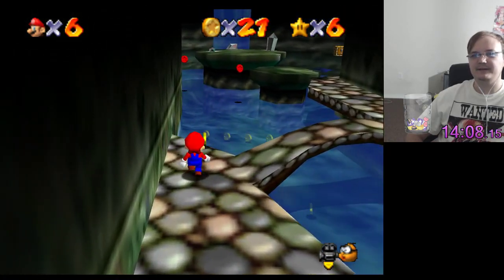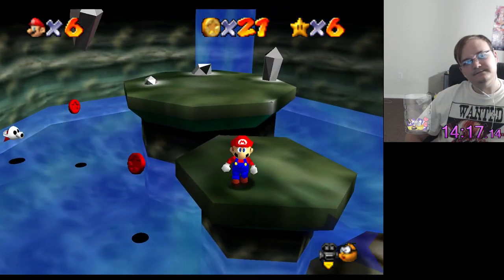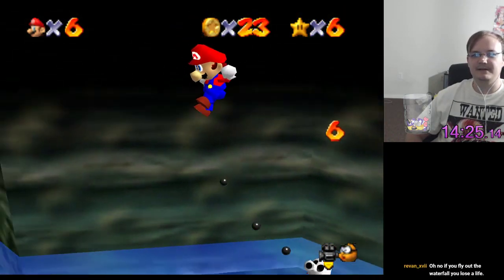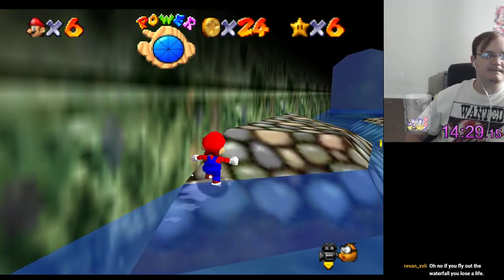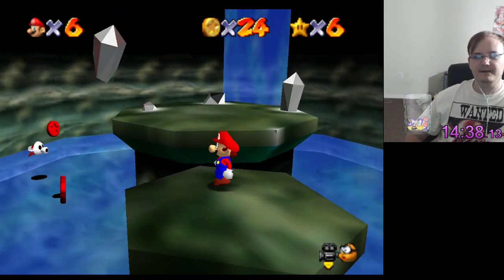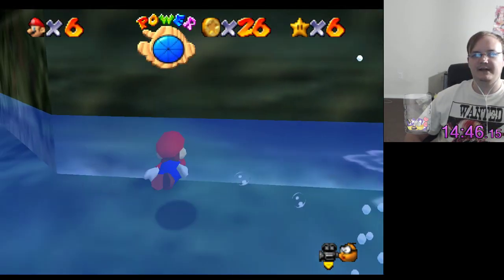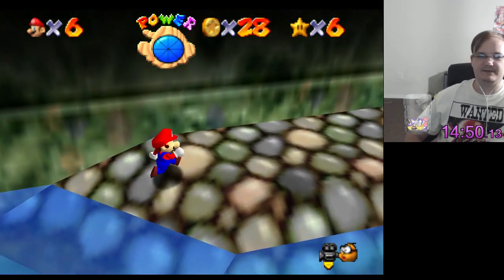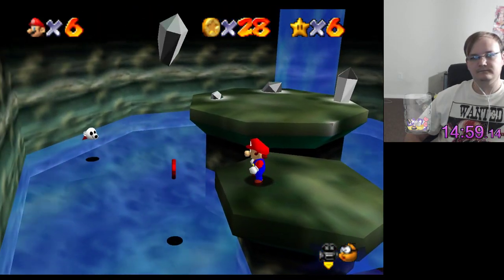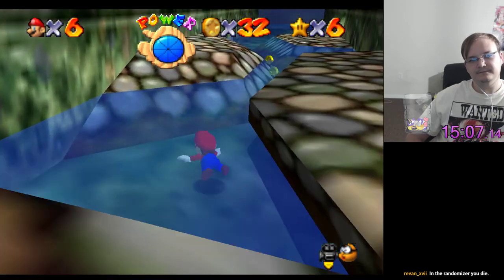I can't wait to see how absolutely ridiculous Hazy Maze Cave is gonna be with randomized red coin locations. I feel like there is a cool and technical way I can do this. Really, because in vanilla Mario 64, all that was supposed to do is bring you back to the start of the castle, into the waterfall outside the moat. But in the randomizer, you die.